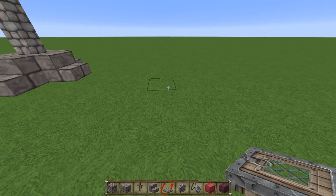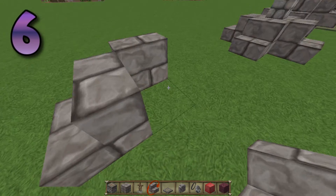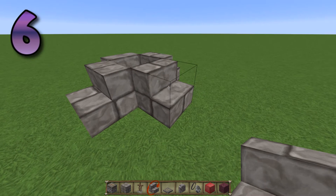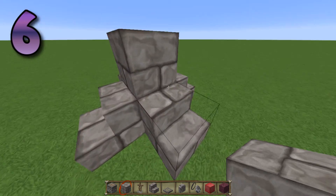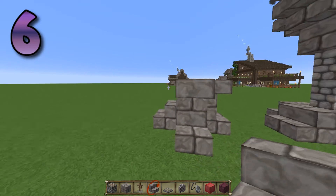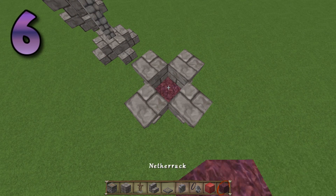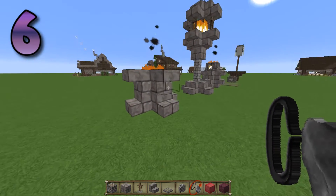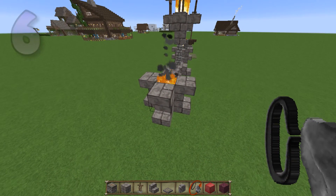We're going to go a little bit more simple for the next one. We're going to use stairs going one, two, three, and four. Then, just to make it a little bit more interesting, temporarily stick some stone in there and put some steps upside down — there, there, there, and there. Get rid of that, stick our netherrack in the bottom, and just light it. And we've got a nice fire pit. You could possibly have both of the steps upside down rather than the right way out, but I think that looks like a really nice fire pit. That is six.